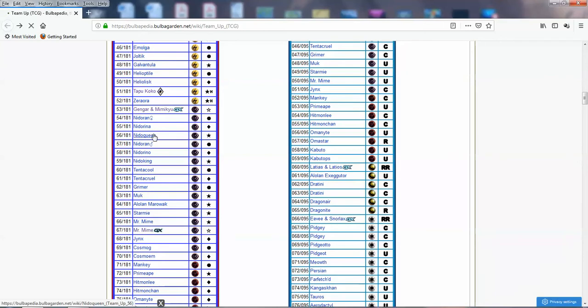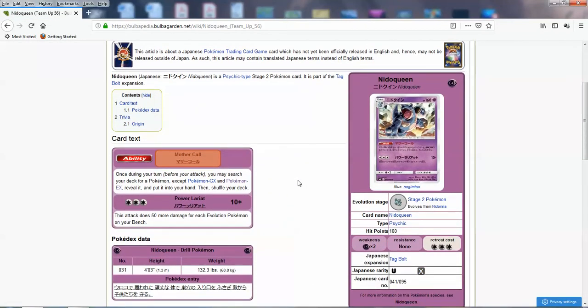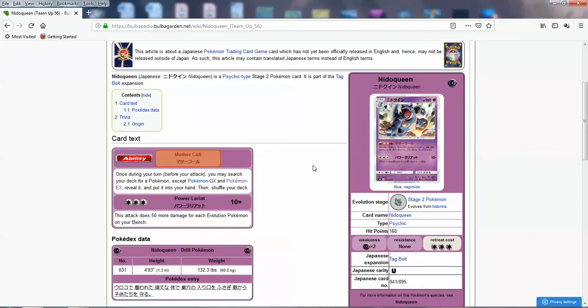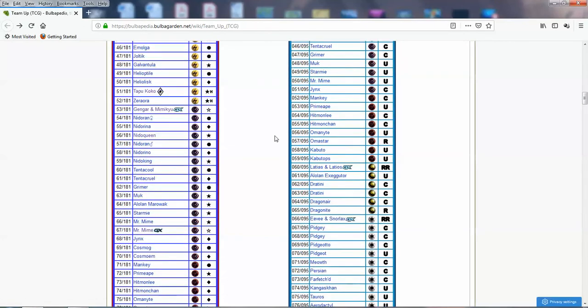Now for Nidoqueen — this is a throwback to the Queendom deck from EX FireRed LeafGreen. With Power Lariat, this attack does 50 more damage for each evolution Pokemon on your bench. If you have a bunch of evolution Pokemon, you can essentially do 260 damage for three energies. And Mother Call: once per turn you may search your deck for a Pokemon — except Pokemon GX or EX — and put it into your hand, helping you evolve. If there's going to be any regular Stage 2 deck that has a chance in the metagame, it's going to be a Nidoqueen deck. It does a lot of damage and is self-sufficient. The English effect was slightly different from Serebii's translation but it's still strong.